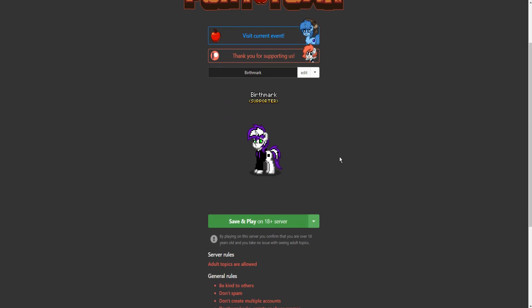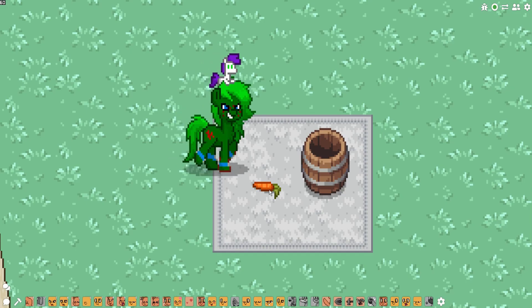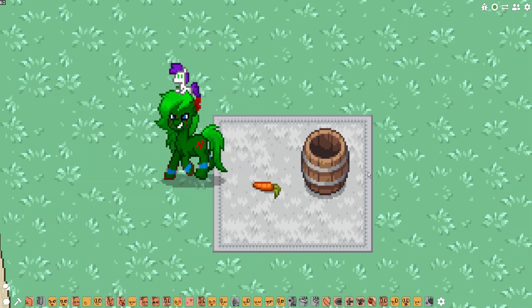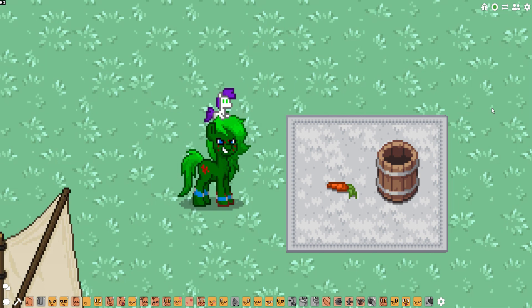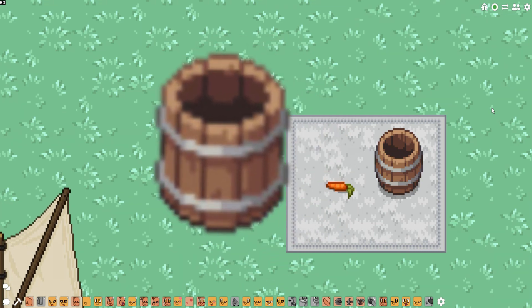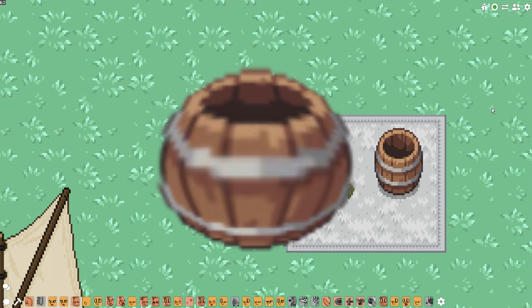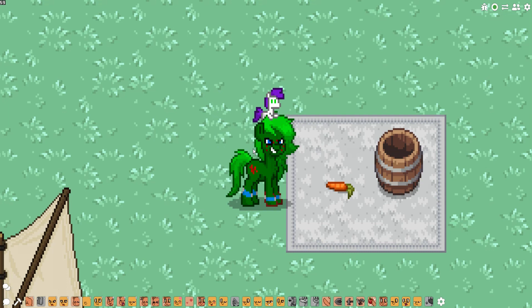So let's go ahead and hop into the 18+ server — which is honestly probably a mistake — and show you the new textures first. Here is what the new carrot looks like and here is what the new barrel looks like. I'll put up an image of what the old barrel and old carrot used to look like. They basically took the barrel and said, 'what if we made it fat?' And they made the barrel fat. They did a similar thing with the carrot.